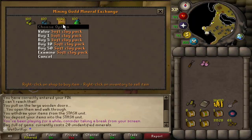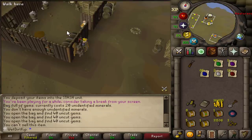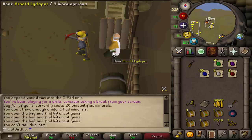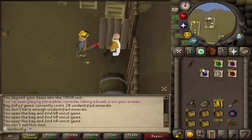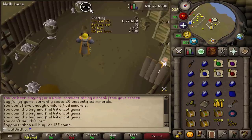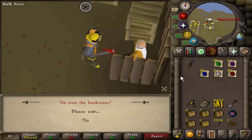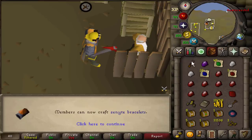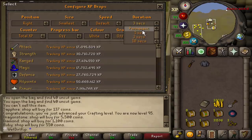We'll buy a bag full of gems at 20 minerals each - no use for soft clay. We get an onyx! This tip is a bit more useful for UIMs, but whenever you have a resource you want to sell or don't feel like dropping, there's a place like Arnold in the Piscatoris Fishing Colony who counts as both a bank and general store. You can unnote items on him, chisel them, and sell gems there just like any general store - the Rogue's Den is another popular option. Let's get that Crafting level - here it is! 95 Crafting. It doesn't really matter since we can use a Mushroom Pie for a plus four boost, but now we don't have to boost for the Tormented Bracelet if I ever want to make one.